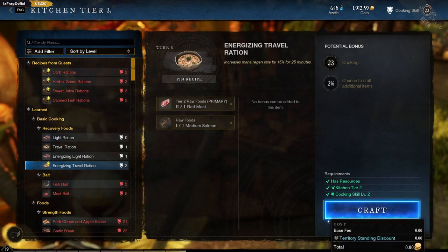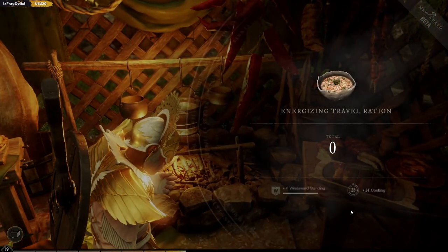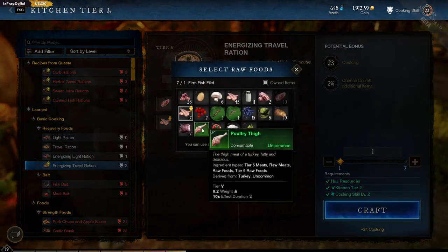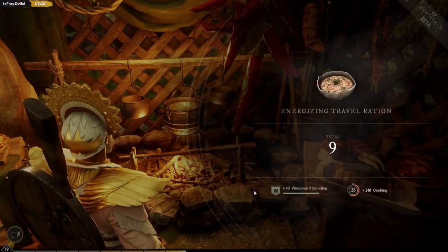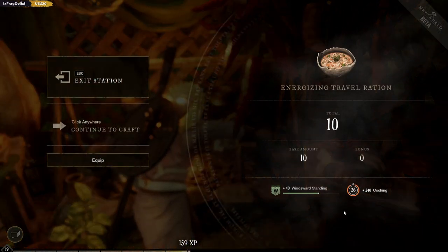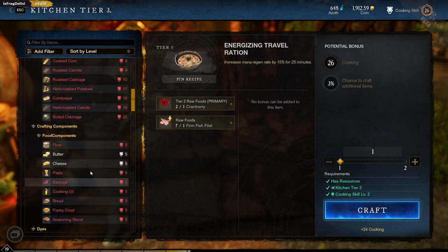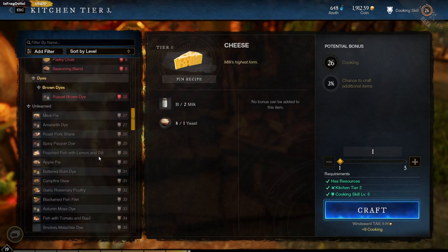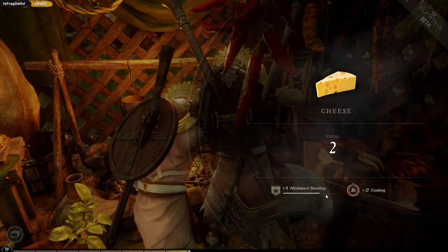I haven't got one raw food - I know I can switch that round. I'll use this food first, then we'll use the fish. 26 cooking. Is that it? I can make butter and cheese. Chance to craft additional items - oh that's cool. I'll make like three cheese, I'm just intrigued what I can then turn the butter and cheese into.